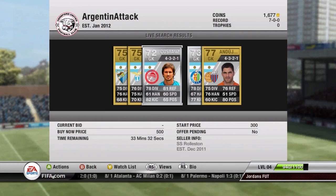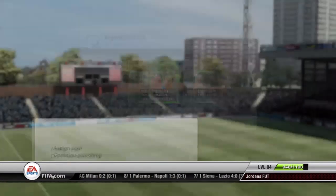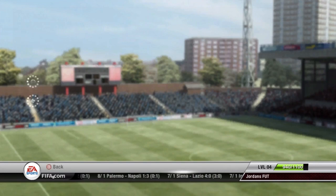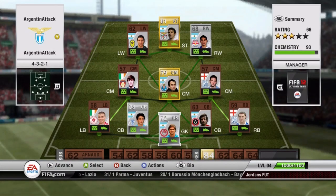We actually buy my goalkeeper here — I was looking at him a few times. He's from the Hellas Liga and he has 81 reflexes, which is the biggest stat I look for in a goalkeeper. As you can see, there is the squad that we have — Argentinian right down through the middle and of course we have the Irish and English sides filling it out. The squad is looking pretty beast, looking pretty awesome right now.